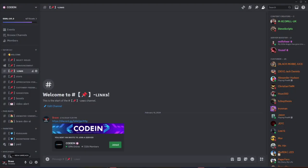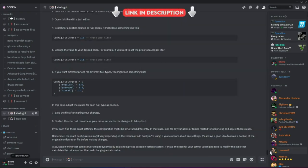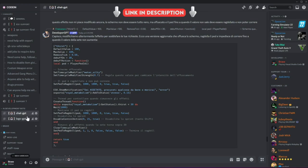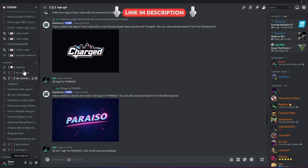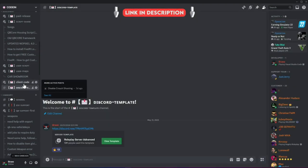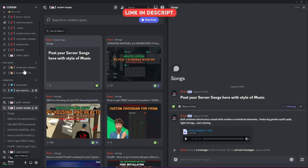I'm thrilled to announce that Codeine has officially surpassed 7,000 members on Discord, making it one of the best FiveM developers and server owners hubs. We've added developer AI bots to help fix code snippets for users facing issues. Users can also create logos for their servers using our logo-creating AI bots. With support for all frameworks from thousands of developers, you'll also find all the necessary free items needed to start a simple roleplay server. So what's stopping you from joining? Join now!